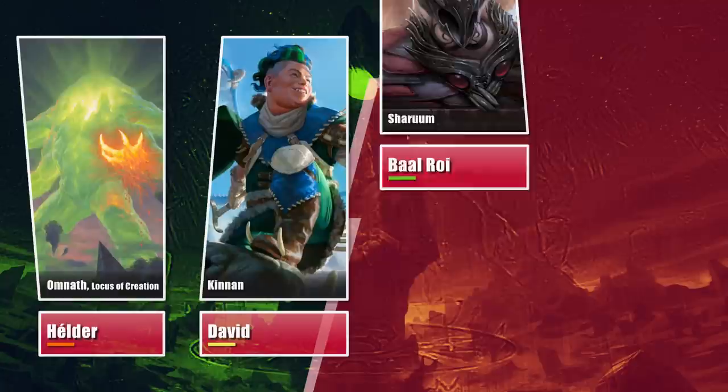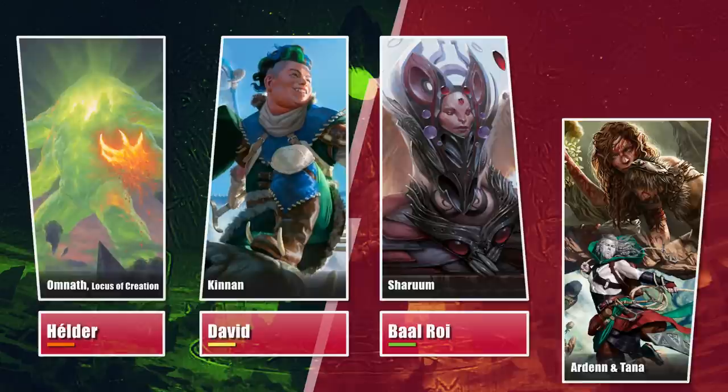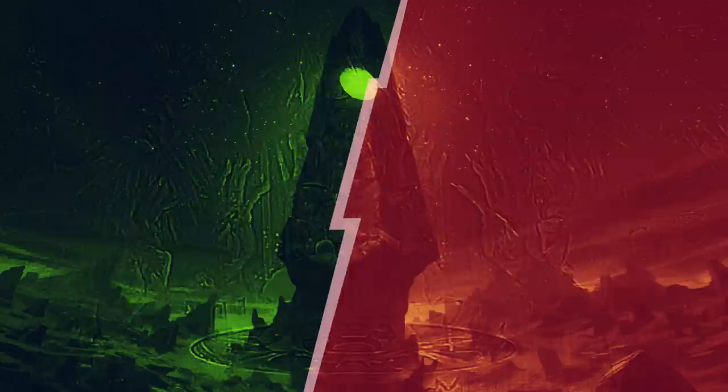Elder brought his take on Omnath Locus of Creation Food Chain. David is piloting Pongo's Kinan House of Mirrors. Baal did a decade throwback at Sharoom combo, and our guest of honor V brought his iteration of Arden and Tana Stacks.